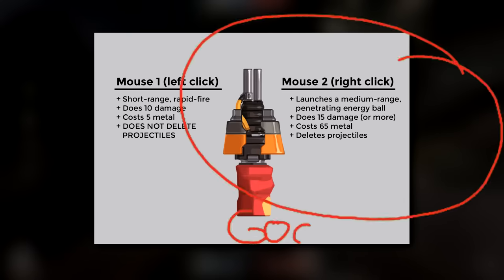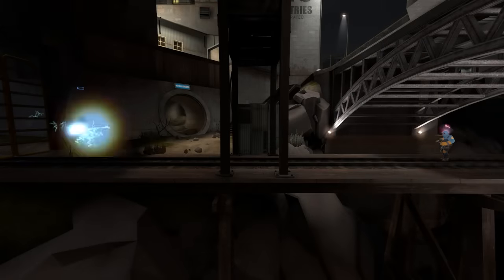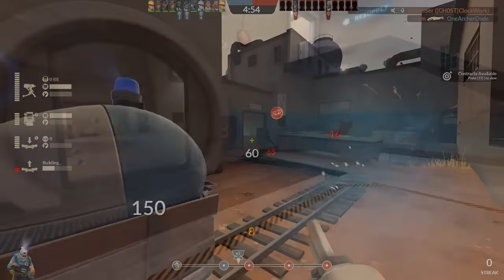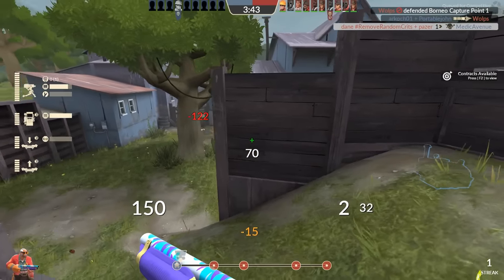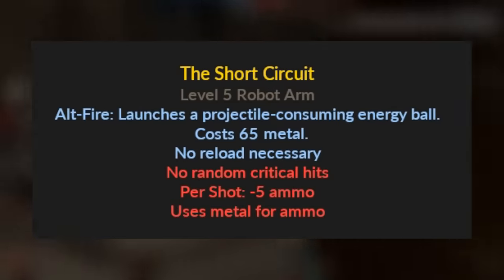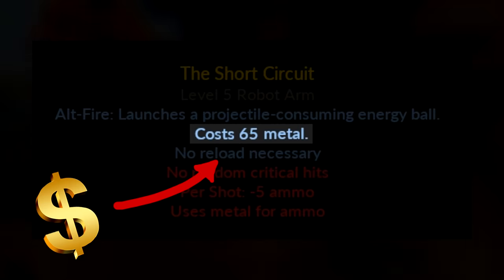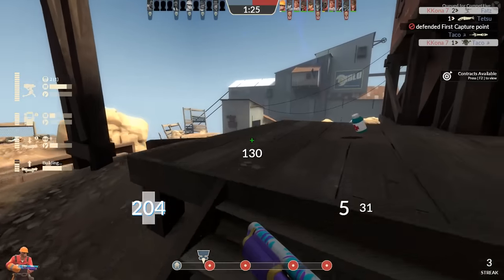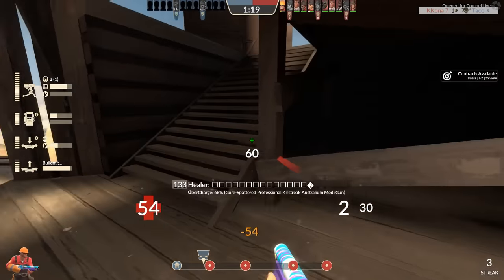The ALT FIRE, however, is the real meat of this weapon. It costs 65 metal to launch the energy ball, which travels in a straight line for a pretty good distance before eventually exploding on its own. Along the way, it will delete any projectiles that enter its radius. You can also fire it at walls or the ground to delete sticky bombs with the explosion that happens on contact. The energy ball travels pretty quickly — a little bit slower than a rocket — so lining it up with a projectile or an enemy at a distance takes a bit of practice and timing. Basically, 65 metal is a lot. With firing one energy ball being more expensive than placing down a teleporter, you really need to be conservative and careful about when you decide to launch one. You should be treating these energy balls just like little disposable buildings because they pretty much cost about as much as one.